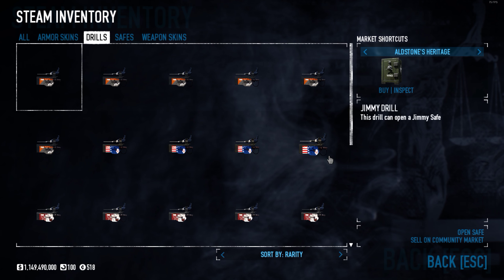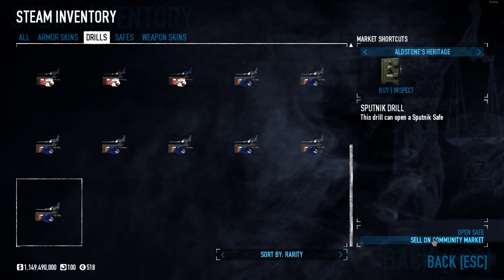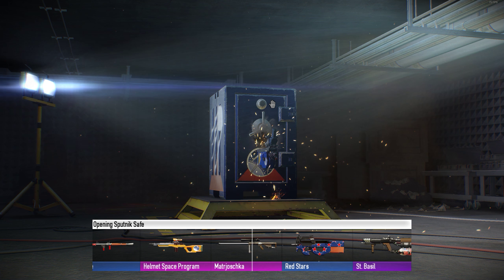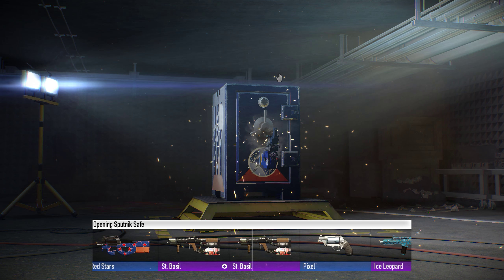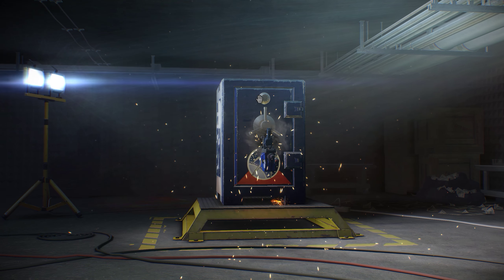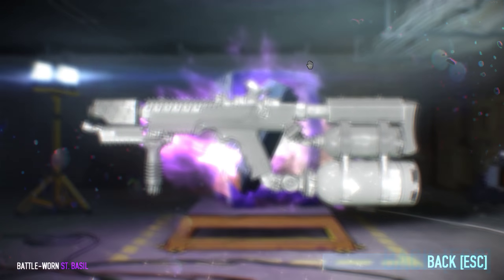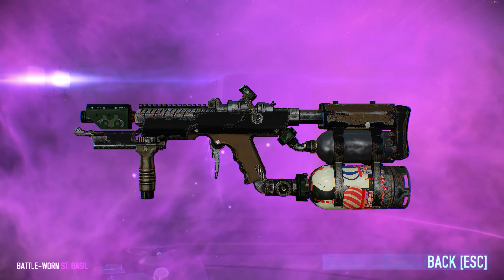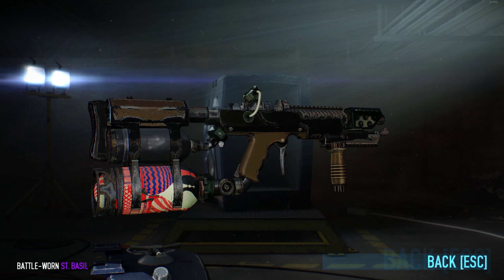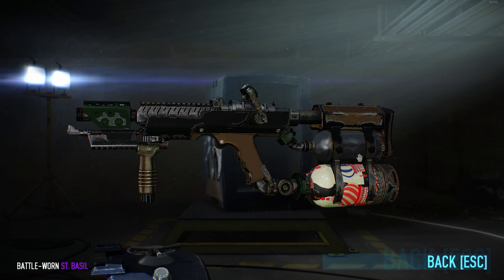Oh yeah. And the purple. Save Basil. It looks battle-worn, but it's not horrible I guess. You can still see the pattern on the canister. Oh yeah.